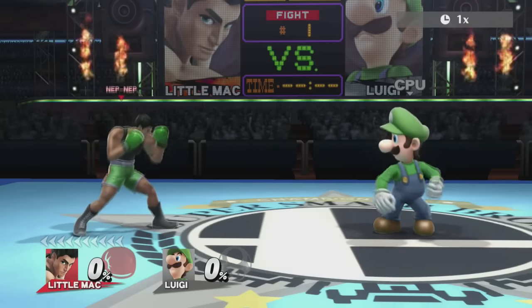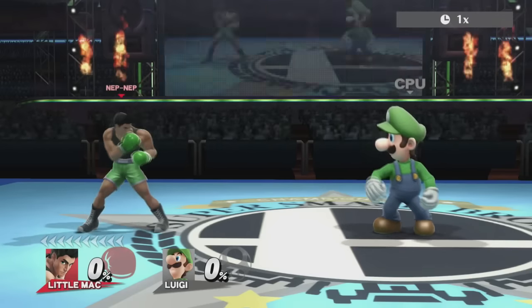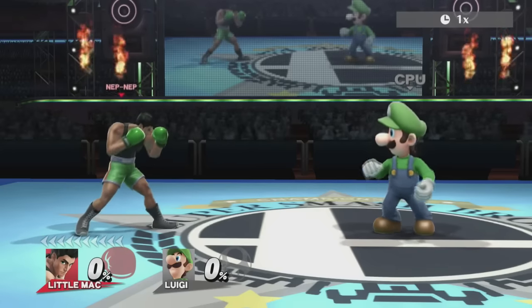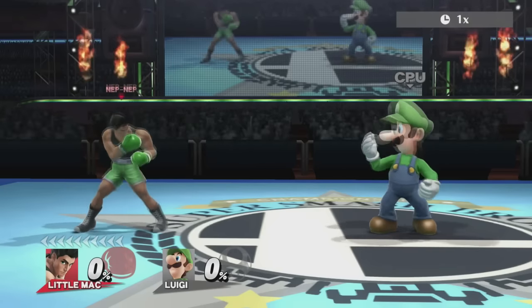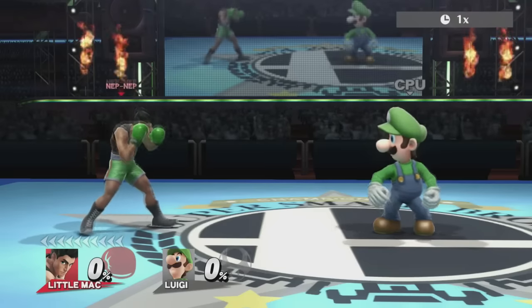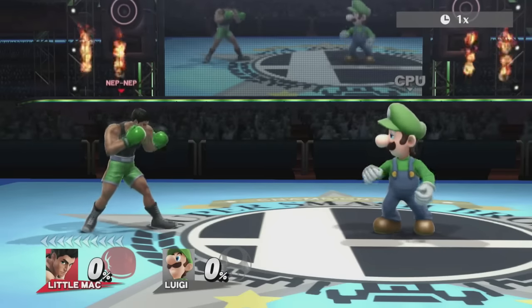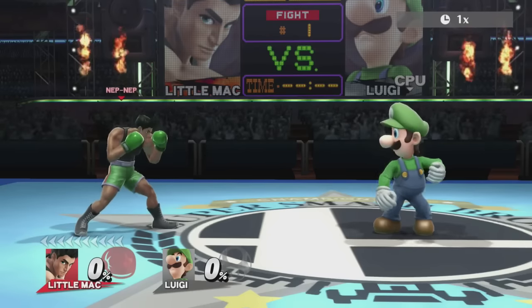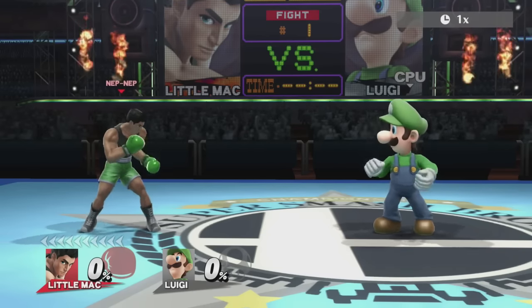When I'm talking about footsies, I'm essentially talking about, literally, the relative position of your feet to your opponent's feet. And the reason this is important is because this determines pretty much everything you can do. It determines your optimal options, your worst options, what your opponent wants to do. So footsies — the relative position of your feet to your opponent — is everything.